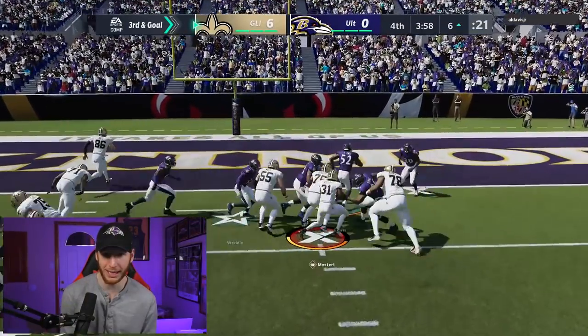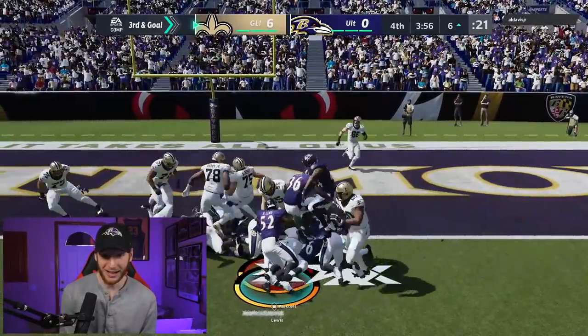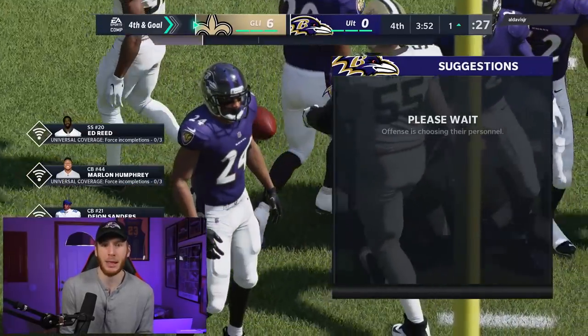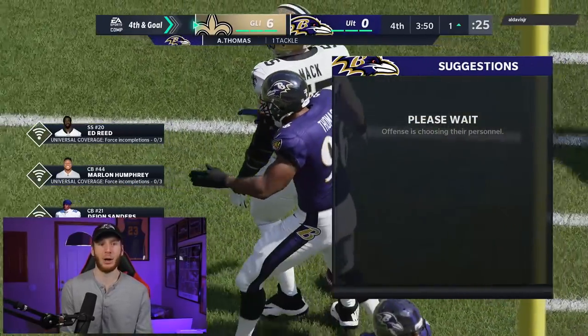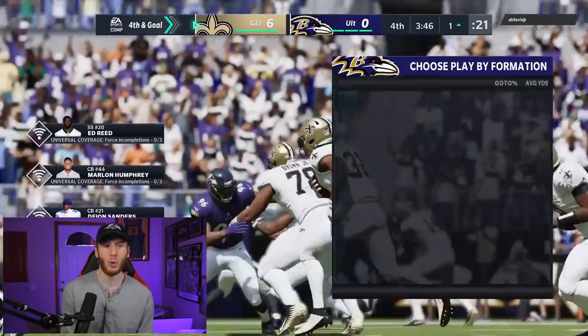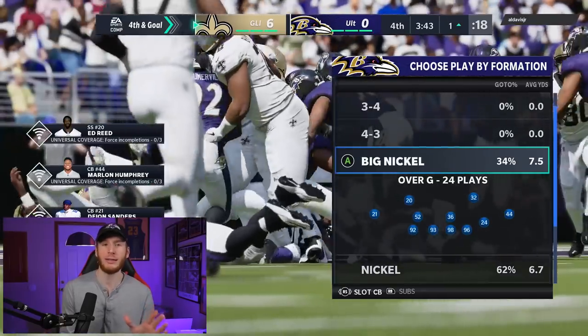It's fourth and goal — I kind of wanted them to go for it so we could stop them and only be down one possession. They did go for it. We shot the gap and Ray Lewis made the play of the day! We've got a chance to get back in this one.